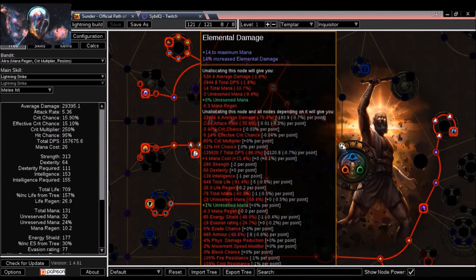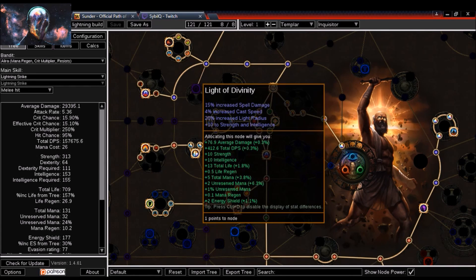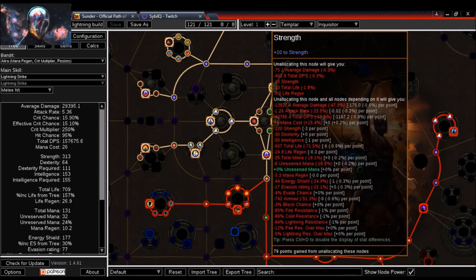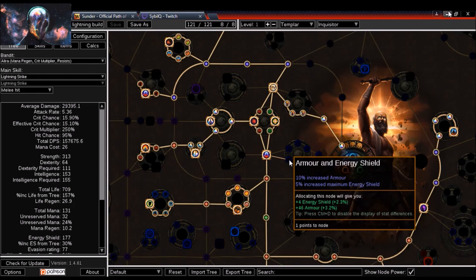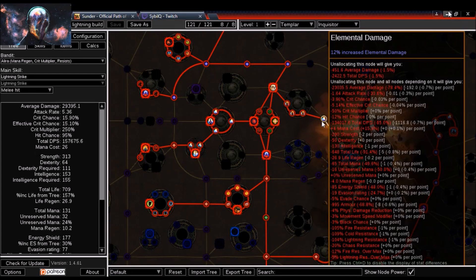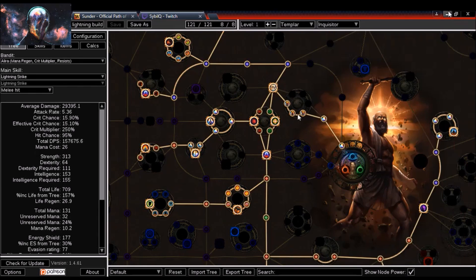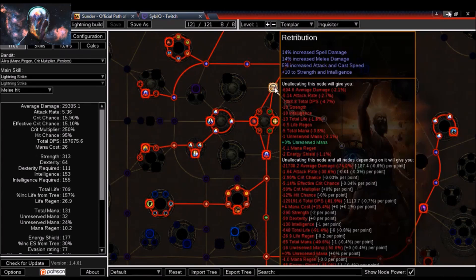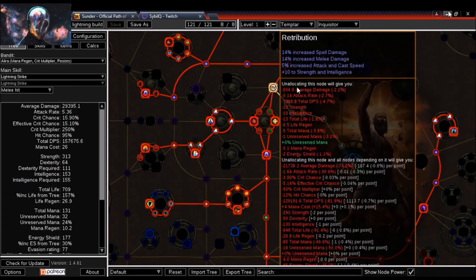Heading over to my skill tree — I start with elemental damage nodes. Lightning Strike can't be acquired until after the Siren's Cadence quest, so early on I'm running Freezing Pulse for its nice range, or you could run Glacial Hammer. My first tree nodes are elemental damage, then I head through melee damage and grab Retribution. The spell damage on Retribution won't affect Lightning Strike, but the melee damage, attack speed, strength, and intelligence are all useful.